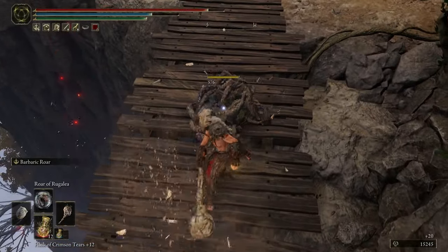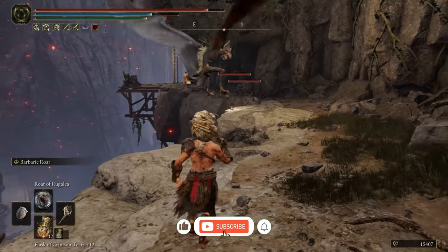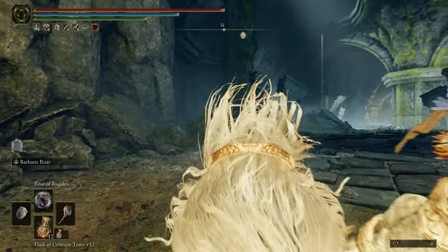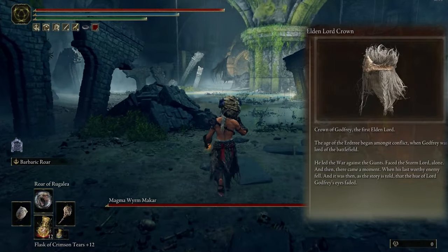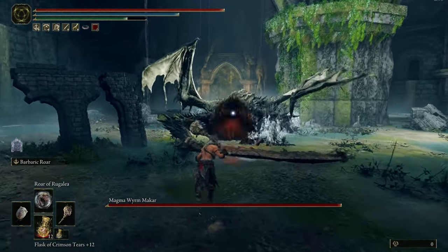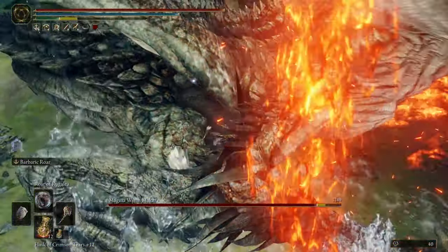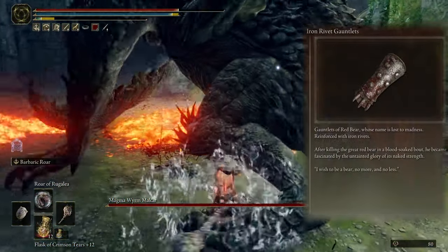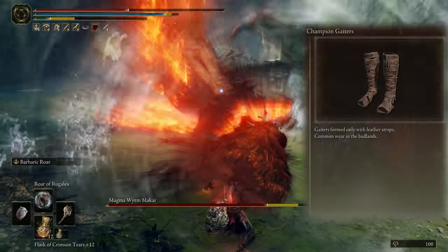Now time to show the armors — and don't forget to subscribe and like, I'm close to 10k and I need your support. For helmet, I use Eldenlord Crown. For chest, use Champion Woodran — it's like Barbarian style. And for arms, choose Iron Rivet Gauntlet. And for legs, I choose Champion Gators.